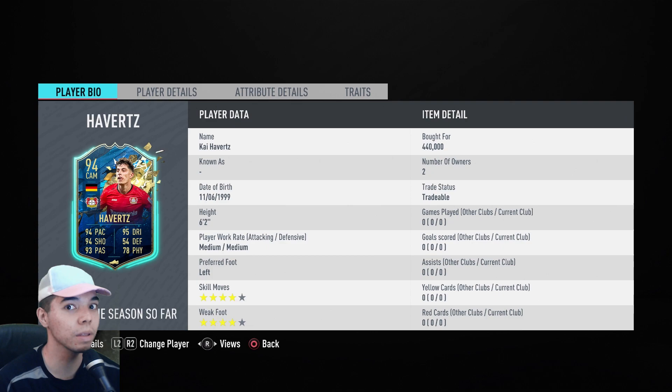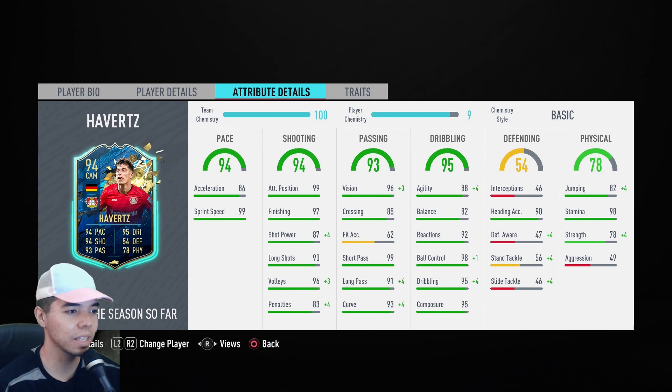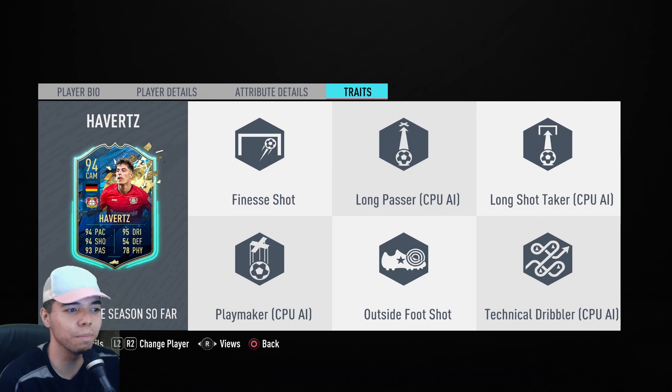We've got Kai Havertz. The Bundesliga team of the season is very expensive. We did purchase Kai Havertz. These prices are very high now. He looks really good — four star, four star. He used to have five star weak foot, I'm pretty sure. Six foot two, really young. Medium, medium work rates. He's a lean body type. His shooting is impeccable, though he could get a little boost in shot power. Dribbling stats are also very good — 82 for a six foot two player is pretty nice. His pace is 99 sprint speed but 86 acceleration, which I think is more important. I'm thinking just a CAM who picks out a good pass or two, hits a nice long shot. He has finesse shot and outside the foot shot, so he should bang in some like Tony Kroos, maybe.